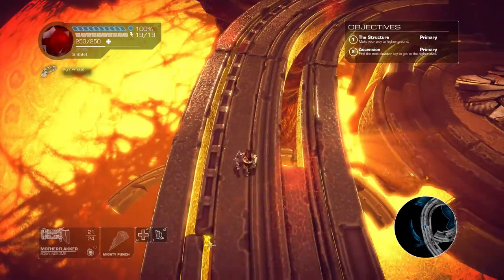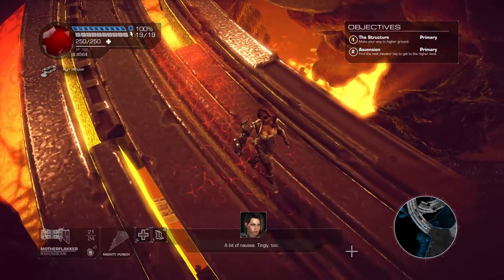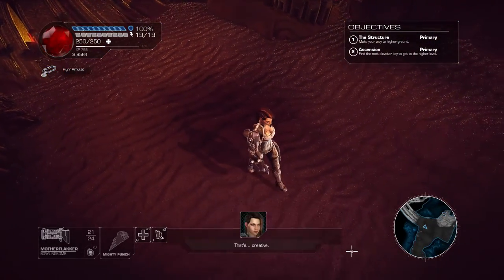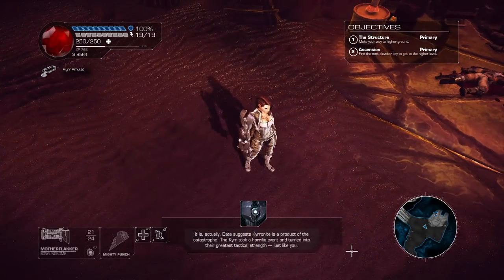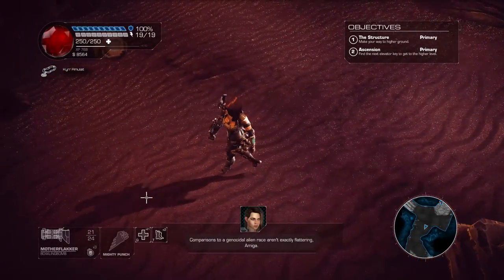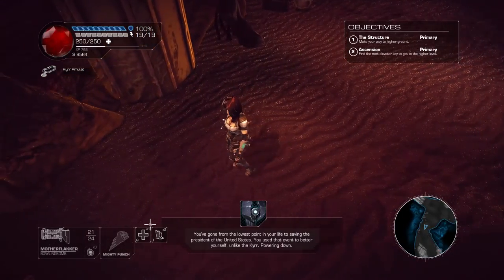The combat is definitely getting more interesting now that we've got more upgrades. Does it feel like to use a portal, Shelly? A bit of nausea and it tingles. Those portals are packed with energy — the GDF think they're powered by a rare type of rock found here on Chiron called Chironite. Data suggests it's a product of the catastrophe; the Kyr took a horrific event and turned it into their greatest tactical strength. Comparisons to a genocidal alien race aren't exactly flattering, Amiga.